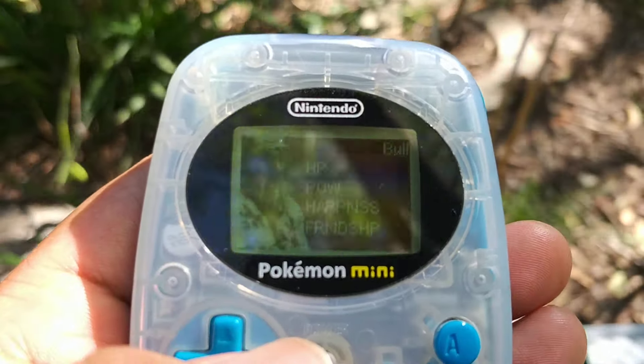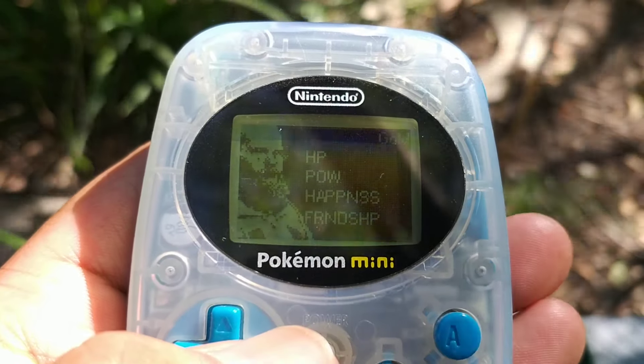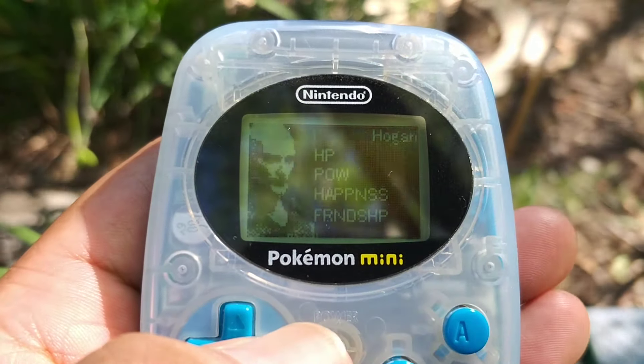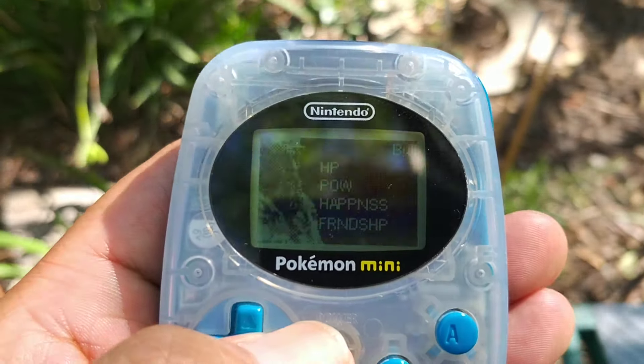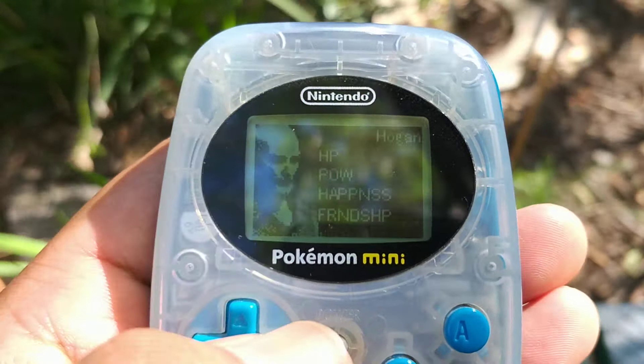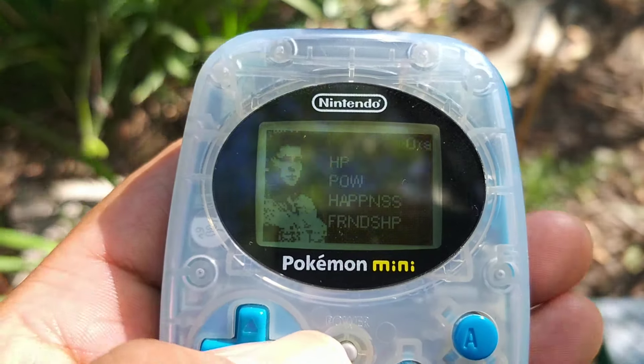If you check your party members, if you're familiar with the series, you'll probably recognize some of these faces. Your party members will consist of Wilma, Bull, Gold, Hogan, and Oxa.